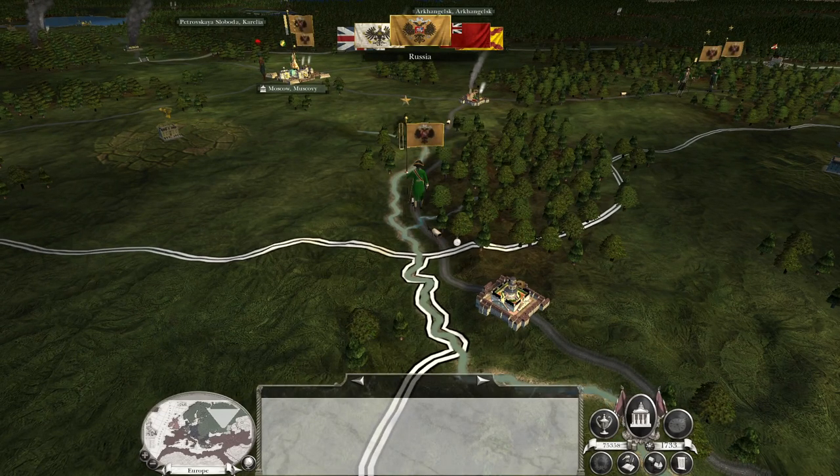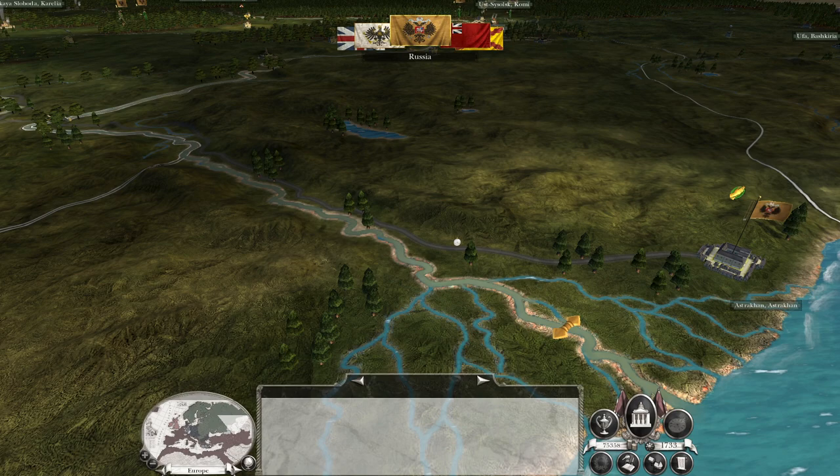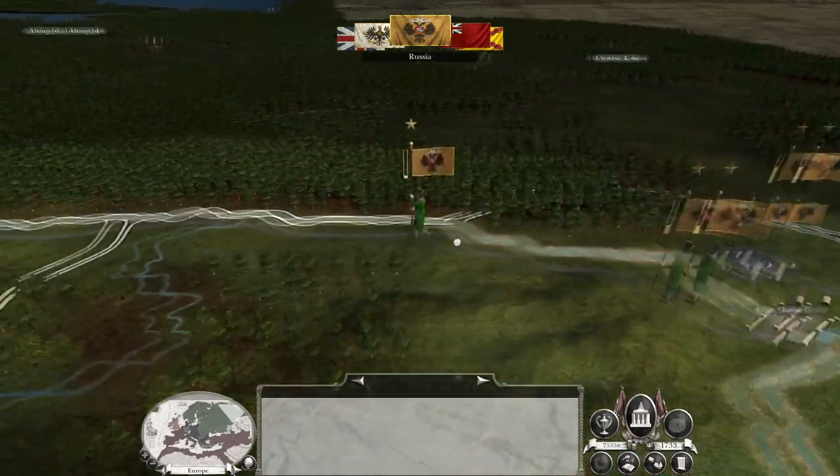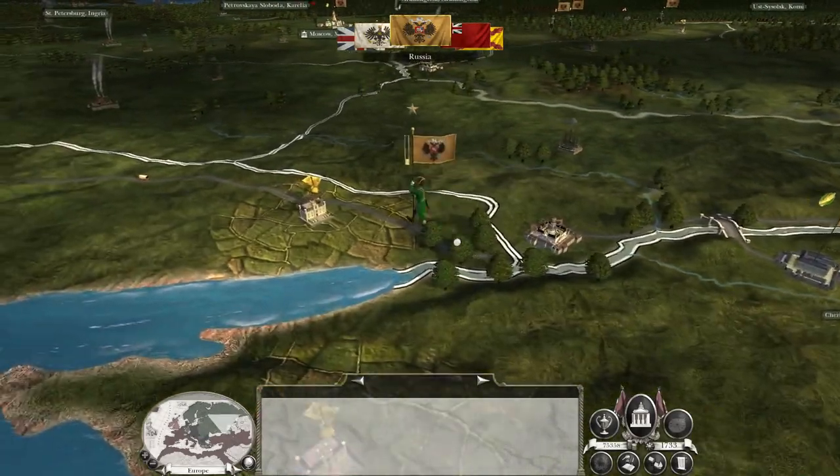For now I think we just carry on our strategy, focusing on the pressure. They're actually deploying troops away from our borders against the Prussians — in some ways that's good, in some ways that's bad. We don't want a strong Russia, but we would rather take all of the Prussian territory, because that just creates problems for us later on.